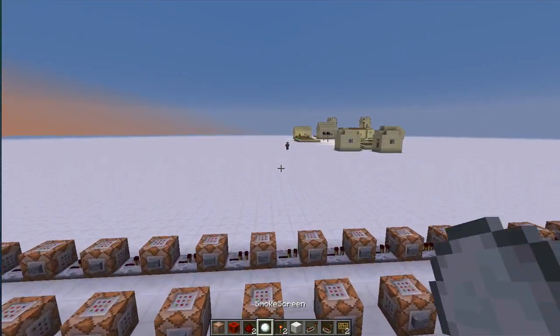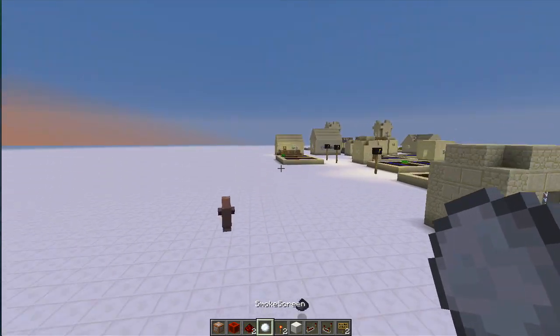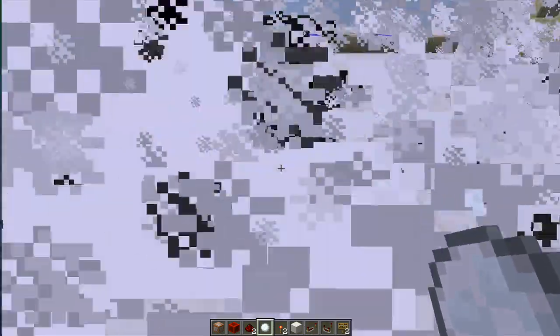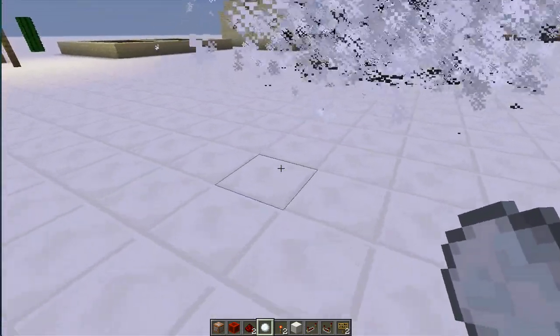Hey guys, welcome back. Today I've got a smoke screen for you. As you can see in my inventory I have a smoke screen, and let's say I want to hide this village — all I need to do is throw the smoke screen at all of the areas where I want it to be. You will see that where I'm walking, a smoke screen will now appear there.